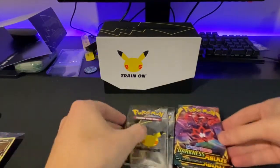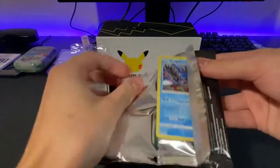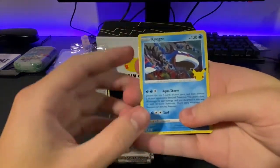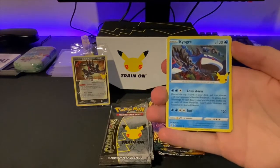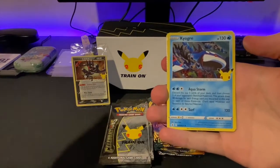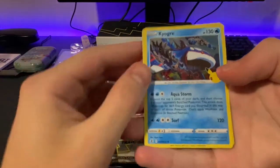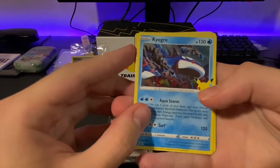It's time to rip open these packs. These packs are kind of quick — there's only four cards. They're all holos. The first two cards are just the base main set. The third slot is if you're hitting any of the subset secrets from the throwbacks. And then the fourth slot will be if you're hitting a card from the main set, like a full art or something like that.